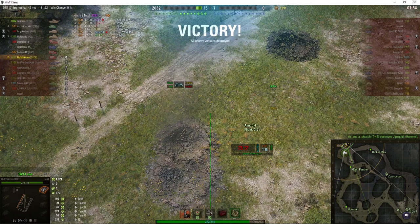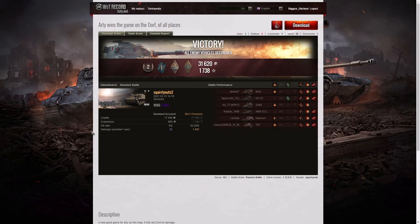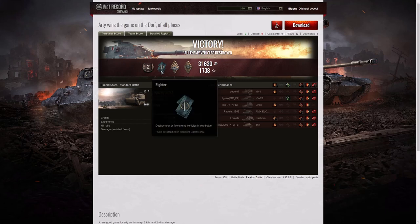An excellent game there from Fluffy — two kills and a nice bit of damage. Now let's look at the end of battle stats for both games. It was a Second Class tanker result for Squirrelly Nuts in the M44 on Himmelsdorf. He managed to get a Fight advantage for getting at least four kills, including three shotguns — the AMX ELC, then an M44, and finally the KV-1S to win the game.